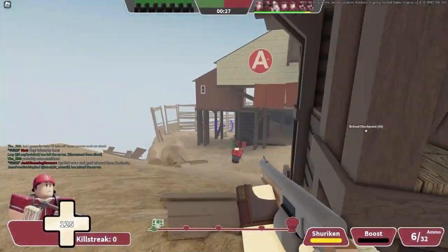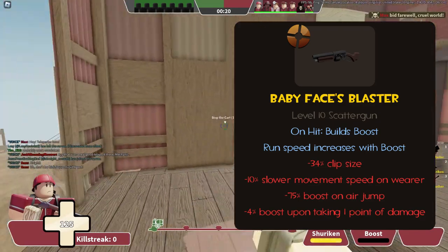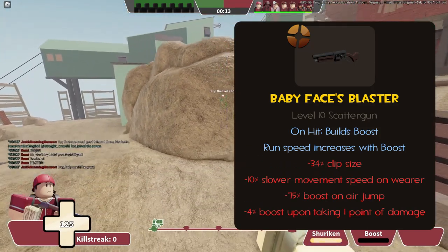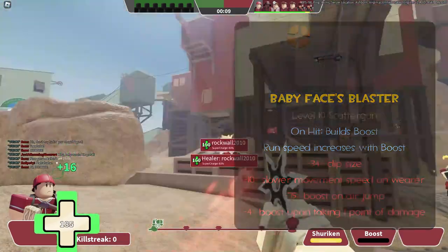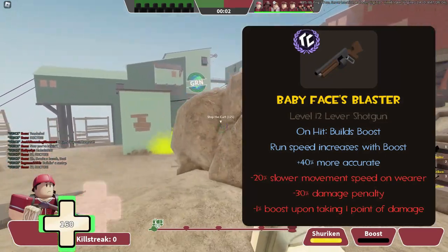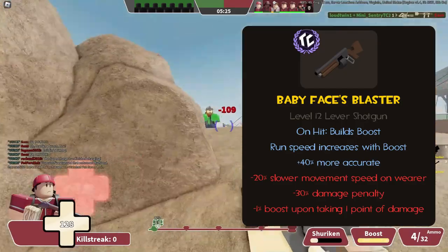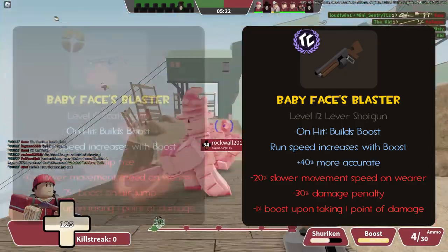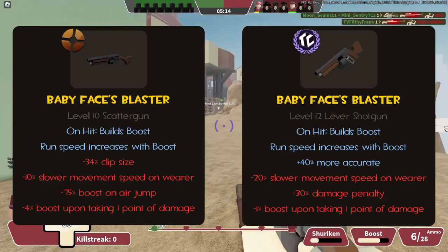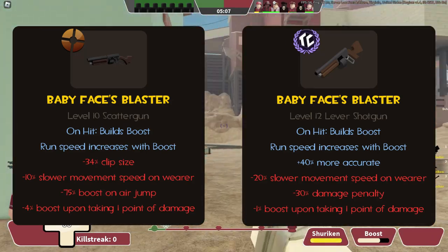Moving on, we have the Baby Face's Blaster, under the same name in Typical Colors. In TF2, the BFB has 4 shots in a clip and brings you down to 120% movement speed — 10% slower than his normal 133%. However, with 100 damage, you can bring your speed up to 173%. You lose this boost quickly though, as double jumping removes 75% boost, and 25 damage is all it takes to bring you back to 0. In TC2, the BFB has 6 shots and brings you down to 106% movement speed, or 20% slower. You still need to deal 100 damage to get full boost, but it also takes 100 damage to bring you back down, and you can freely double jump. Your shots are also 40% more accurate but deal 30% less damage, bringing your base damage down to 42. You start out slower, but boost ends up being much harder to lose — it's a decent change that leans into mid-to-long range play.